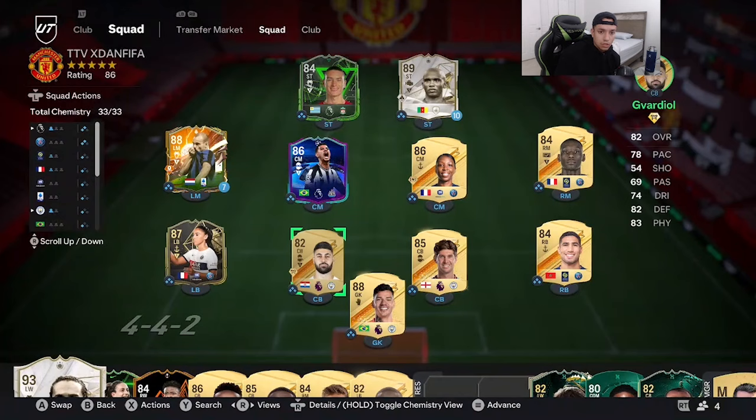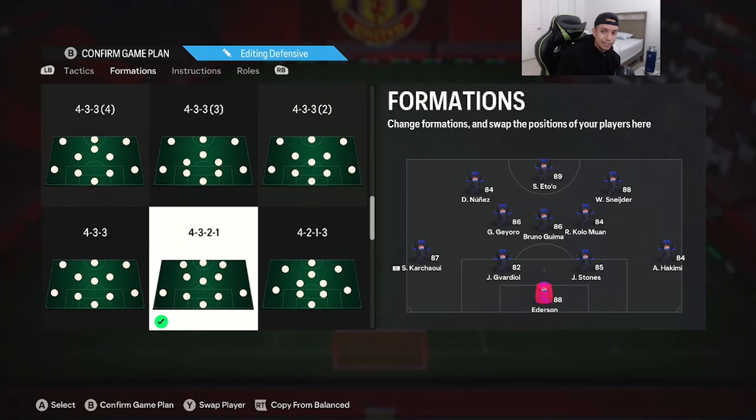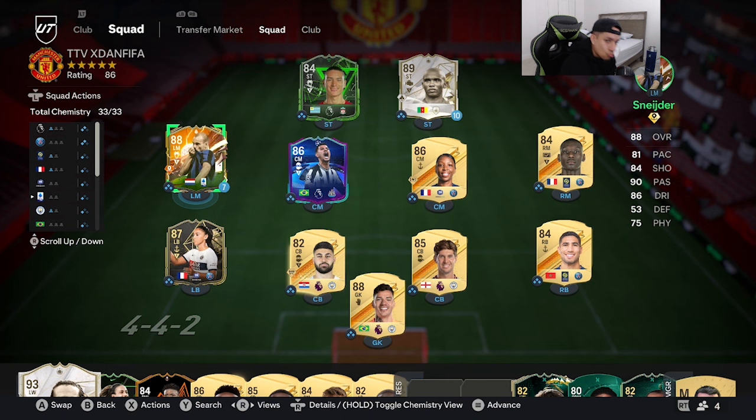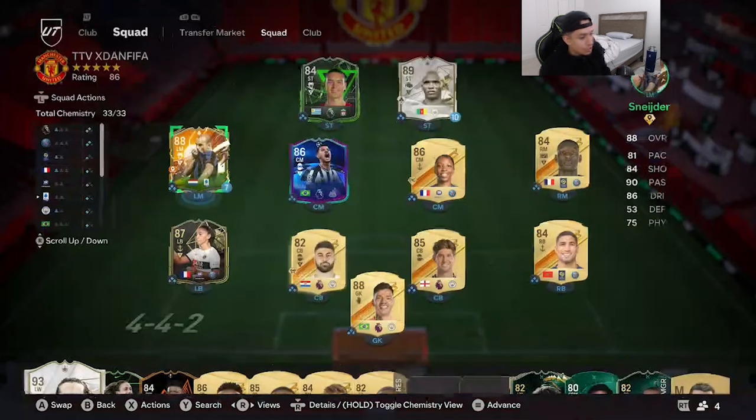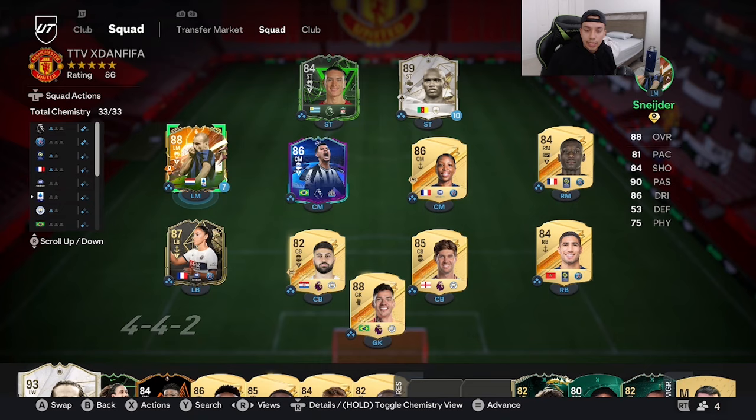Snijder is going to be playing in a 4-3-2-1 as a right forward, right behind Samuel Eto'o. I'm curious about the best position for this card — realistically as a box-to-box midfielder he could work with a shadow chemistry style, but those passing and dribbling stats make me want to see how he feels on the attack. He's 5'7 and we've never had a Wesley Snijder in a past FIFA, so I want to see if he feels really responsive in game.